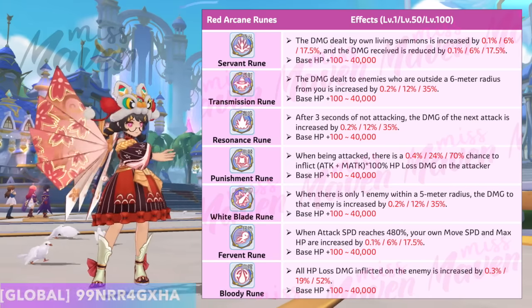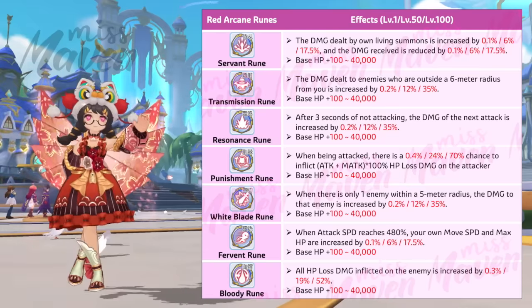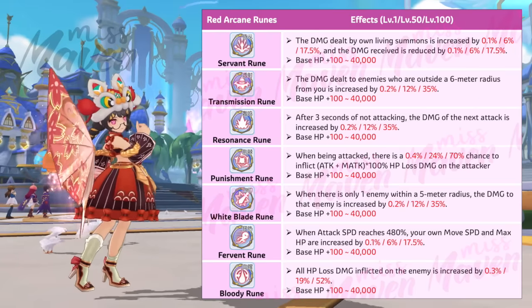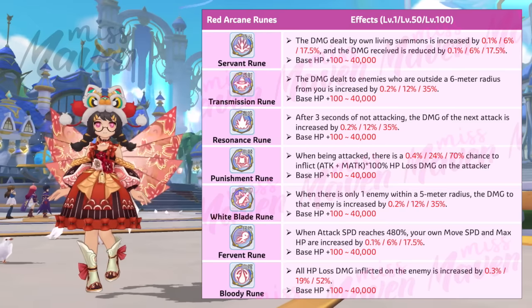Seventh and last is the Bloody rune, which directly amplifies all HP lost damage dealt to enemies by up to 52%. It's definitely a must for classes that primarily deal HP lost damage, such as Chronomancer with Bomber build, Stellar Hunter with SP build, and Divine Avenger with Sacrifice build.